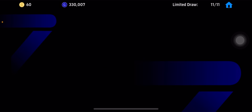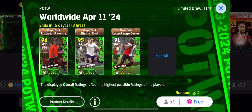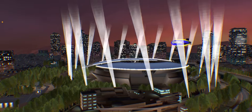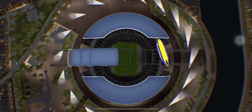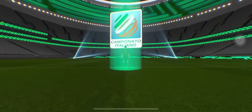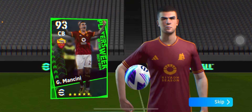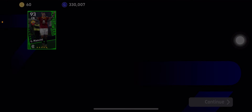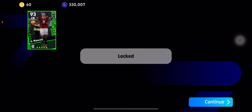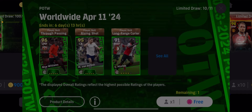So my first target will be Voss, and my second target will be the CB Mancini or Nico Williams. Let's see what I get. Let's go! Okay, who is this — oh, Mancini! We got Mancini. Okay, that's the destroyer card. Not a bad card at all — destroyer card with that height, his stats are good. I'll take it. Let's see the second one.